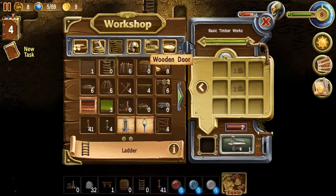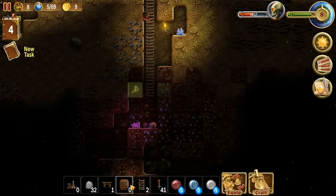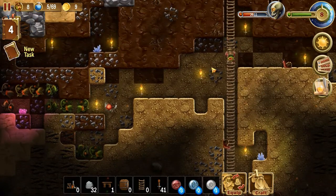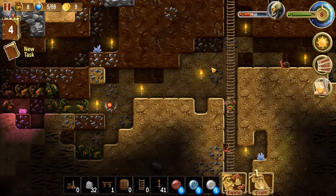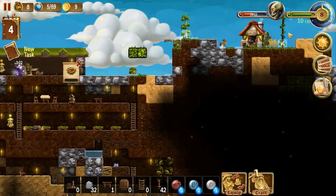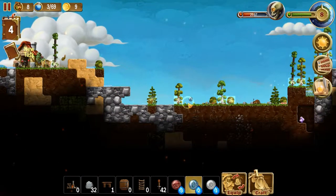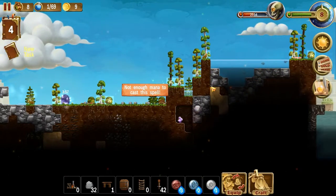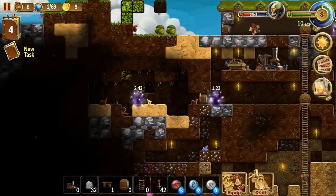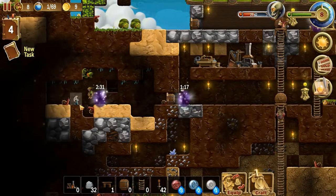I need more ladders — wood is really precious right now. I just cannot get enough of it. Maybe I should just let my guys focus on getting only wood for a couple minutes because we just keep running out. Not enough mana either — that's really bad. I need those portals so bad.